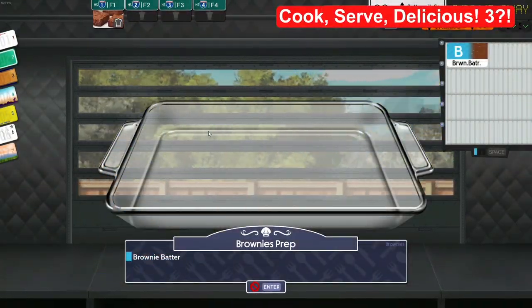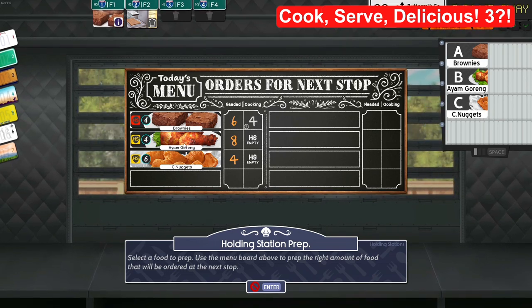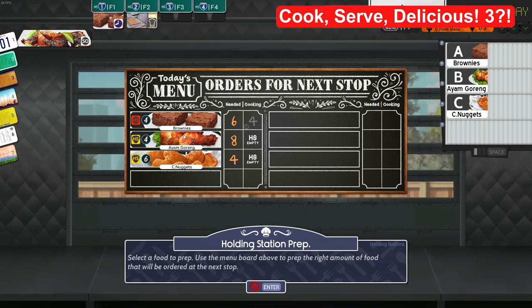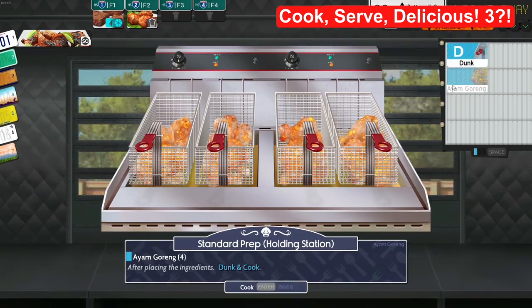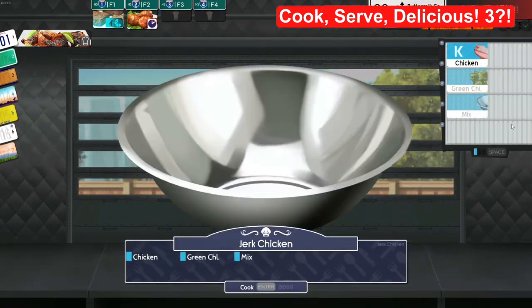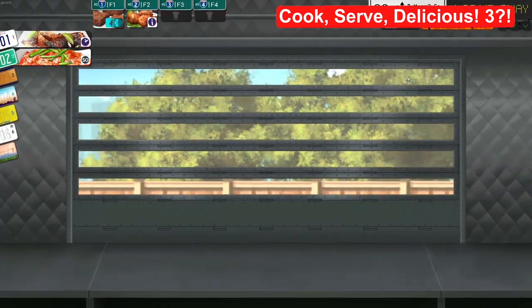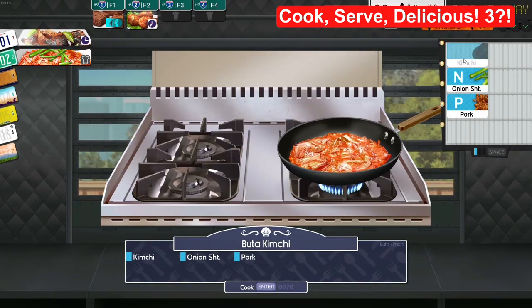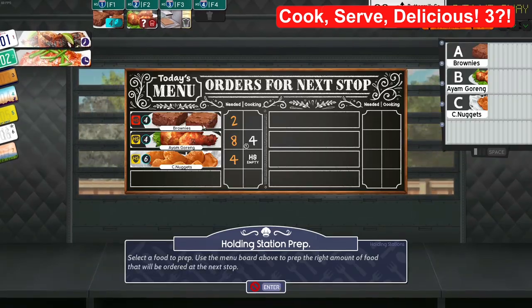Cook Serve Delicious 3 is a cooking management game where you dish out hundreds of really tasty looking foods from your food truck. It's kind of like Overcooked in some respects, although the main challenge comes from having to prepare and serve your orders really fast through hitting combinations of keys on your keyboard. The main loop is that on your way to your food truck stop, you have a chance to prepare custom orders as well as food that you can't really predict how many people will order. You really can't stock up too much because the food will go bad and you only have limited slots to cook and store your food in.